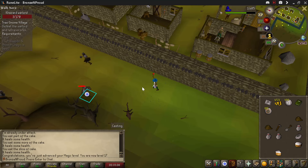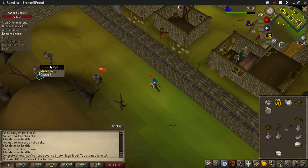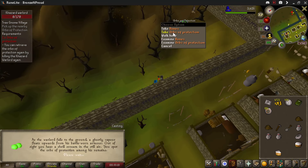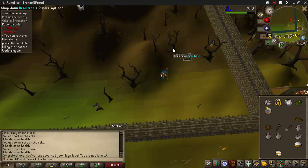And that is how you safe spot the Khazahad warlord the easy way, without having to do some weird thing with the trees. Thanks for watching guys, nice short video, peace out.